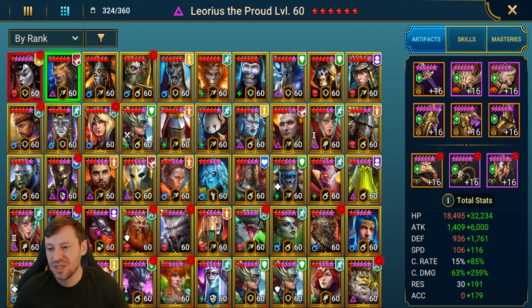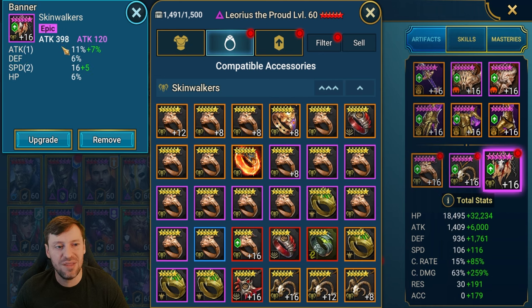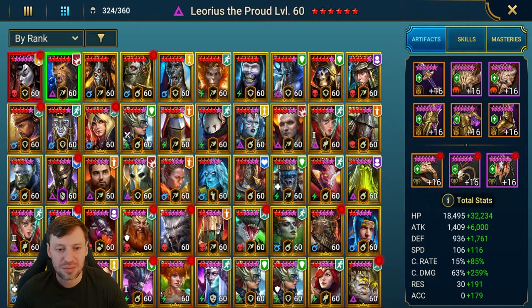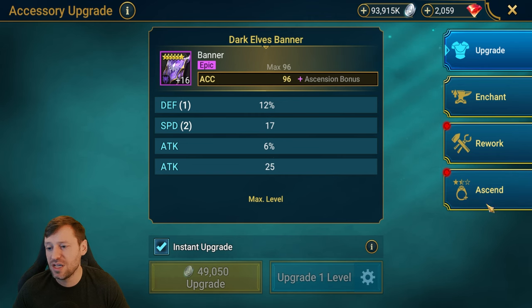The other thing we can work on is our accessories. Coming back to the nukers, we're going to do the amulet first — you always want to get that extra 12% crit damage. Then we'd work on the other accessories like the ring and the banner. Obviously he's an attack champion so we want attack on the substats. Then coming back to Mithrala, for support champions we'd start on the banner first — we want accuracy for debuffers and strippers, and resistance for revivers, cleansers, and support champions in general.